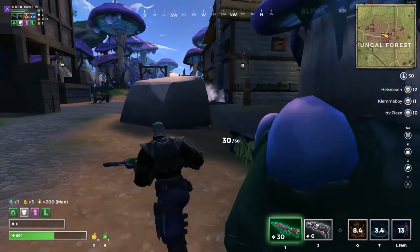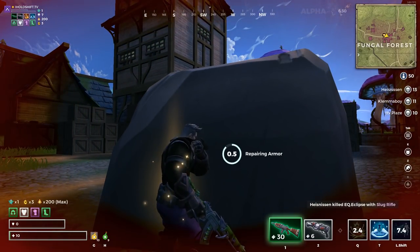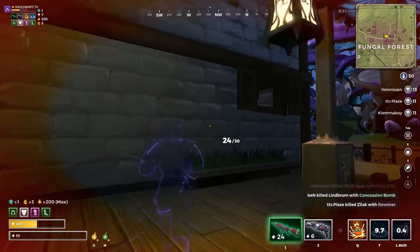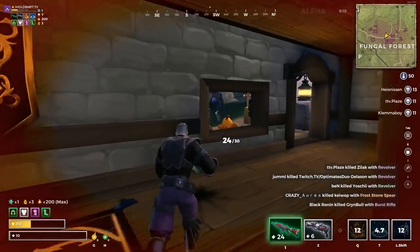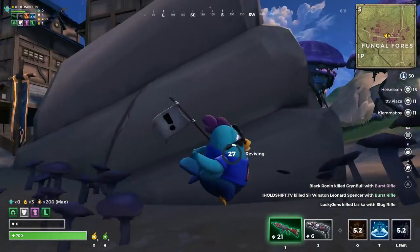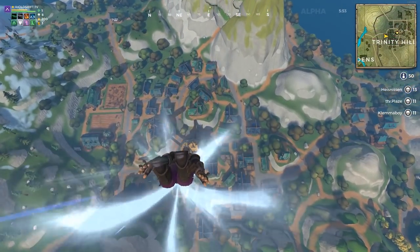Right now it's just everyone landing on Trinity, Lumberfall, or Fungal. Nobody is landing anywhere else — just landing right on top of forges, fighting, dying, respawning, doing the same thing over and over without ever really improving their loot. I'd like to see increased rarity with each chest respawn and forges sped up a tad to help promote getting weapons faster. Maybe even a longer respawn time.